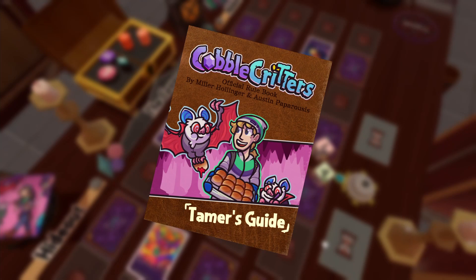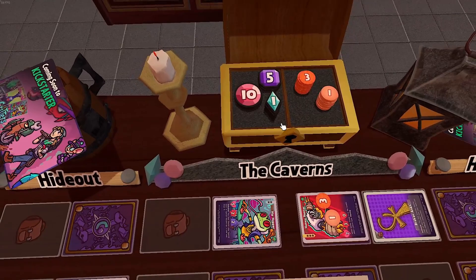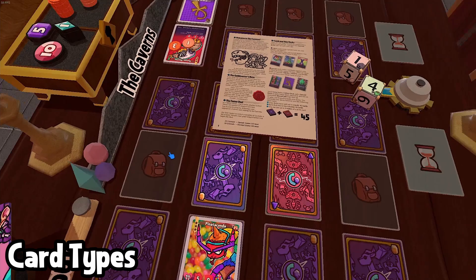In Cobble Critters, you play as a critter tamer, which is a person who's stumbled into this magical space beneath the earth's surface called the caverns. The caverns are full of weird critters and magical crystals, and your goal is going to be to collect these crystals. To win, you can either play a short game where you need 10 crystals, or a longer, more competitive game to 20 crystals.